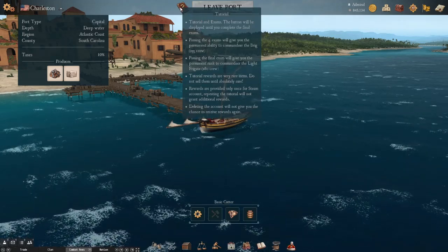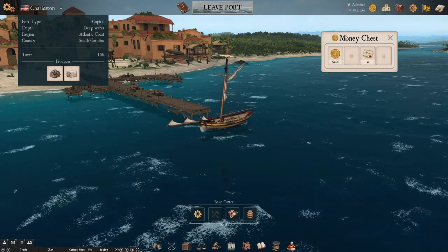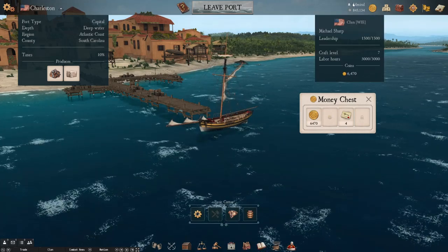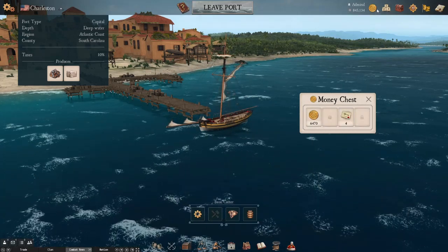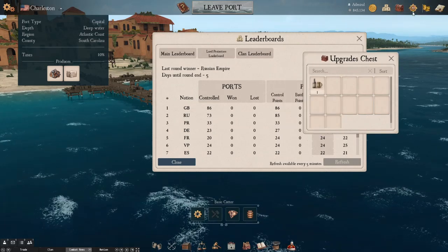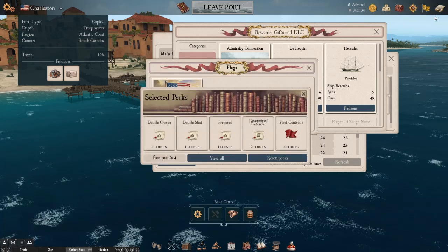Up top you have the button to access the tutorials, your rank, and different forms of currency. You have reels, which is the generic currency used to purchase most things such as supplies from the shop and ships that are placed on sale. Then you have doubloons, which are harder to come by and are used for more high-end purchases. You've also got the leaderboards, your upgrade chests and redeemables, different flags you have available, and your character perks.